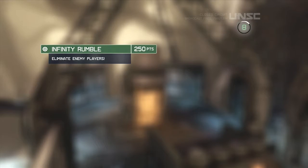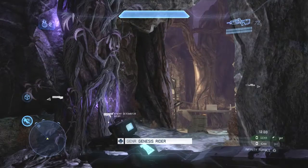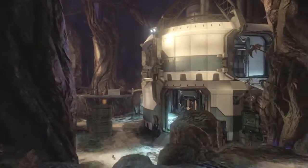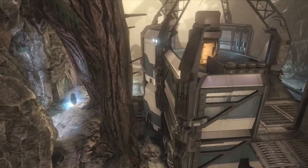Hello everyone, Genesis here with another Genesis tips and tricks video. Today I'll be looking at some of my free-for-all gameplay on the map Adrift. This is the global championship playlist, which means you will see my ordinance be grenades. However, it's free-for-all gameplay — first person out of 25 kills wins, or 250 points.